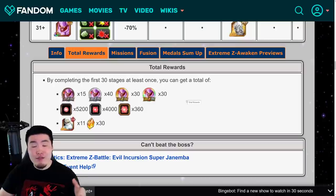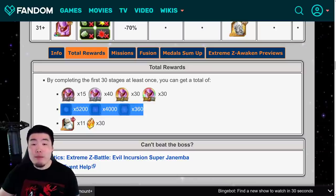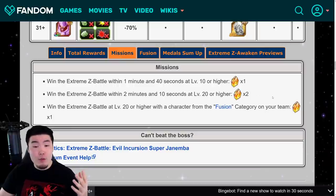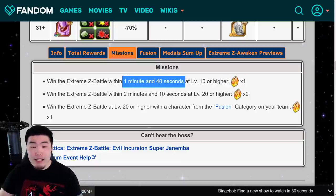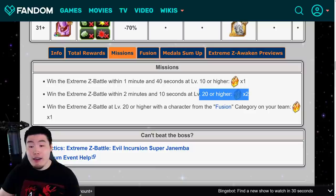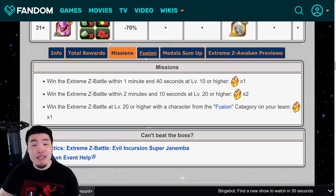After level 30 you won't be getting the EZA medals anymore, but you can farm platinum Hercule statues for Zeni from every level beyond 30. For clearing levels 1 to 30, you get all the EZA medals needed to fully Extreme Z Awaken Janemba, enough STR orbs to rainbow an STR unit, and 11 STR Grand Kais plus 30 dragon stones. There are also missions for bonus stones: one stone for winning within 1 minute 40 seconds at level 10 or higher, two more for winning within 2 minutes 10 seconds at level 20 or higher, and one more for clearing level 20 or higher with a Fusion category unit — 34 stones total.